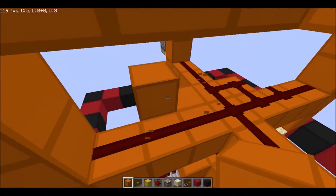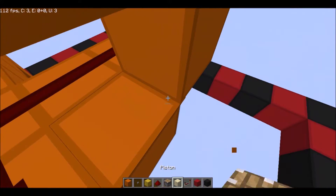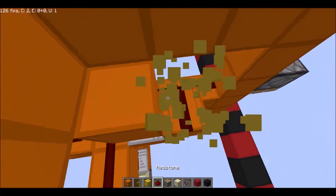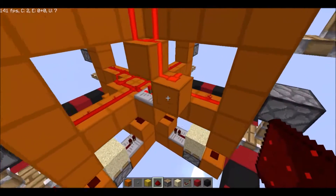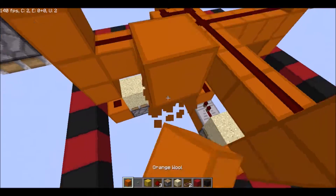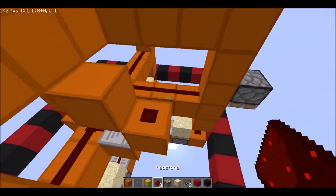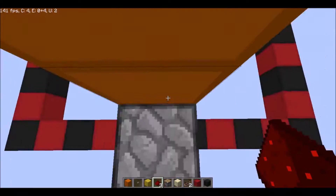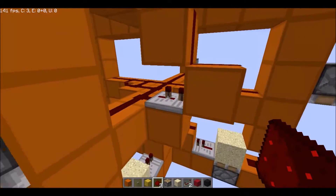Again, get the redstone up to here, put the repeater and set it to two ticks, then run redstone up to here. If you push the button, both pistons should fire. Make sure it is one block away from any other redstone, or they'll cross-trigger. Once it's away from that redstone, click it again and there we go. If it isn't working, you might need to adjust the ticks a little bit.